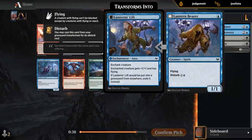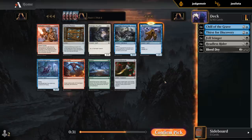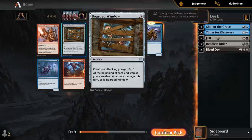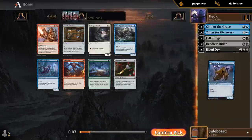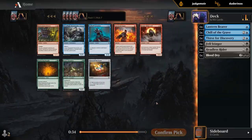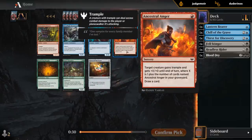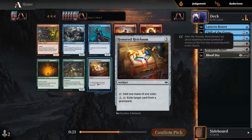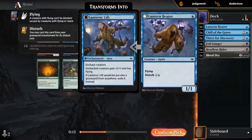I do like Lantern Bear quite a bit — cheap sacrifice fodder that can provide a bit of value from the graveyard. Not a fan of the Spirit; just a bad blocker in a deck that wants to be controlling. Monstrosity — I've yet to really see it in action, so I'll reserve my opinion. Bored at Window I've heard good things about, but I've yet to see them play. I think I'd rather have the Bearer for sure. I've been pretty happy with access to Heirloom as graveyard hate, and blue-black tends to draw a lot of cards, so the extra mana comes in handy.